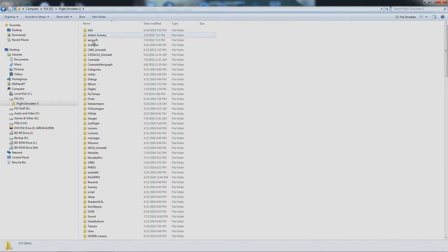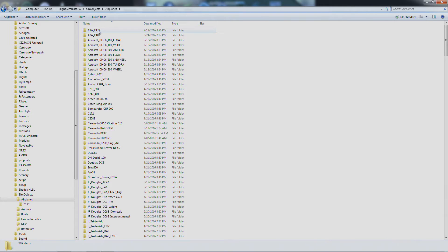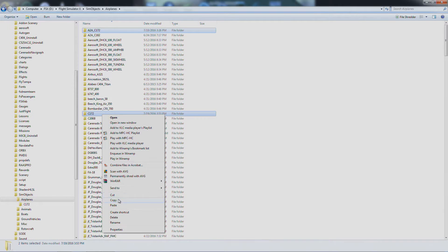Let's go over to FSX, down to Sim Objects, Airplanes. Now A-to-A C-172 — that is the A-to-A plane — and here C-172, that is the default one. So highlight the A-to-A 172, hit Control, and then hit the C-172 as well so that they're both highlighted. Right click and hit Copy.